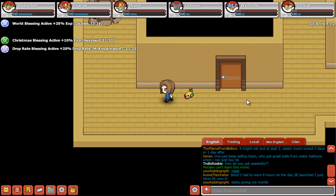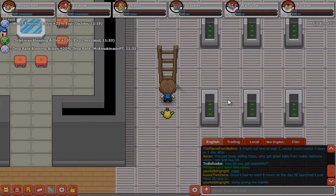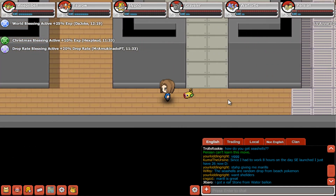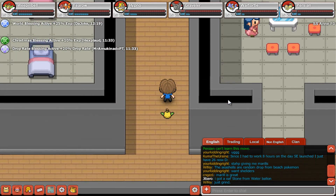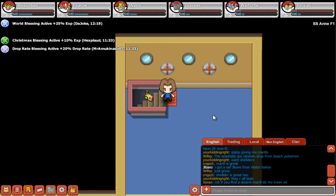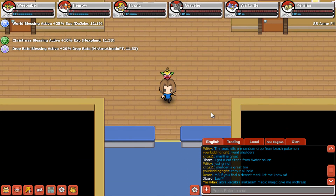It seems like we don't have anything else to do here, but it was great — we got a new power, a new technique, a new skill. Let's use it and get out of here. So this is how you guys can get Cut, if you're wondering.